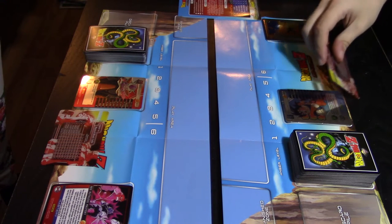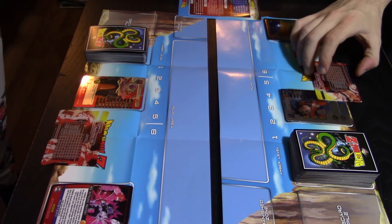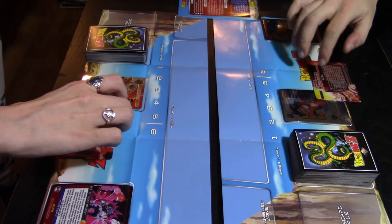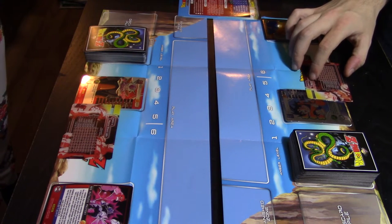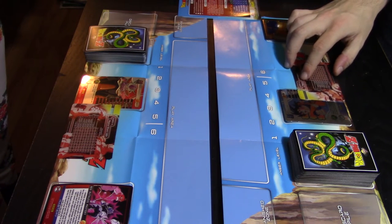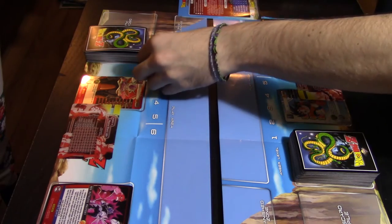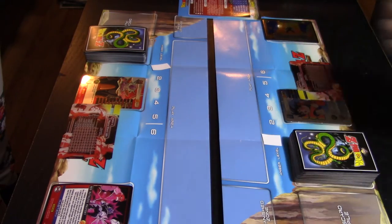We both start the game five power levels above zero, so you should have a scouter or something to keep track. I'm at 19,000 and Lex is at 4,000 — significantly less than what you want to start with. Make sure your anger levels are both at anger level one. If you don't have anything to keep track, just use a piece of paper or a penny.